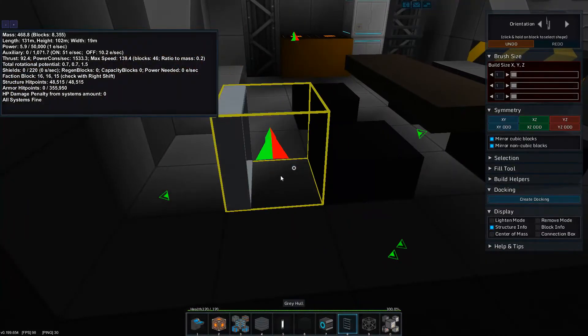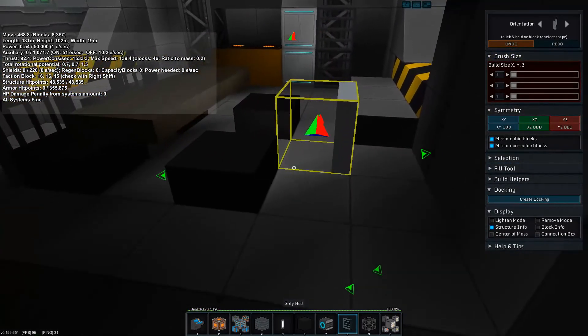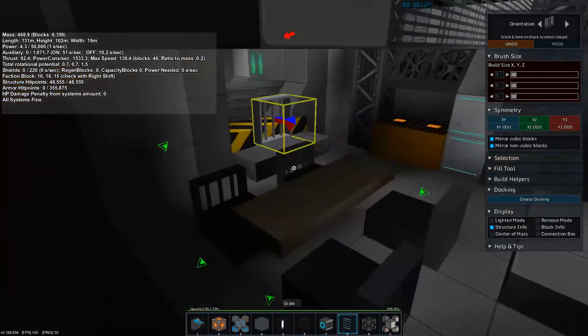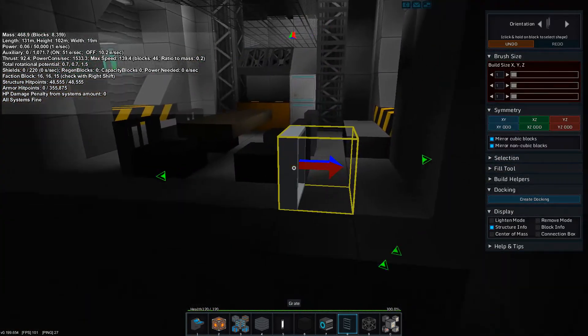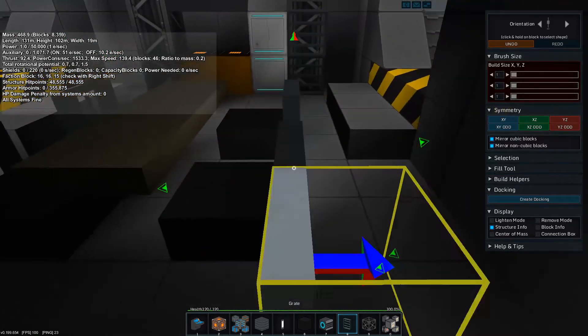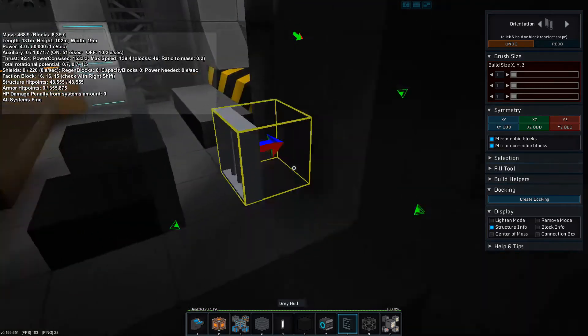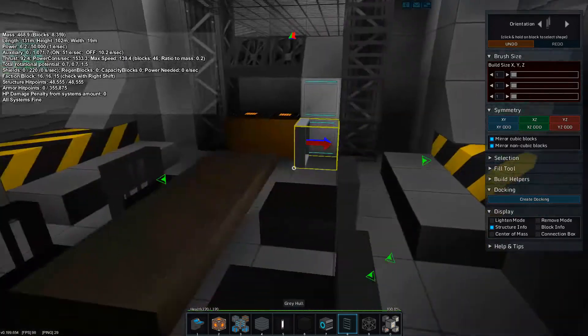We can put a grate on the back of the chair. This will restrict movement throughout the galley for now, but I've heard from a reliable source — one of the developers, in fact — that they intend to fix the hit boxes on grates so that a slab grate only has a slab hit box. You'll actually be able to fit through the rest of the block, which is why I don't mind using grates for ladders and things.